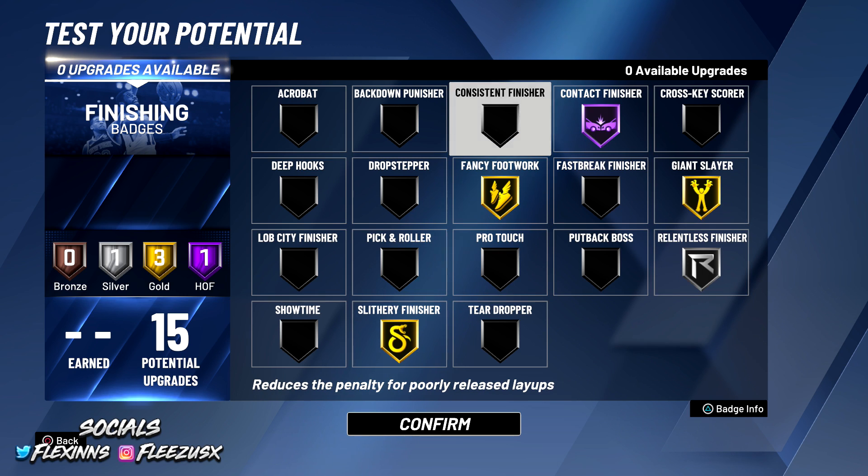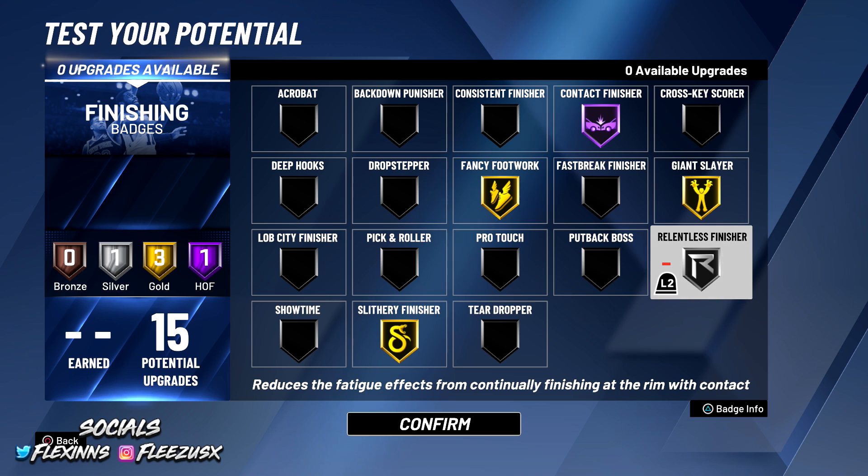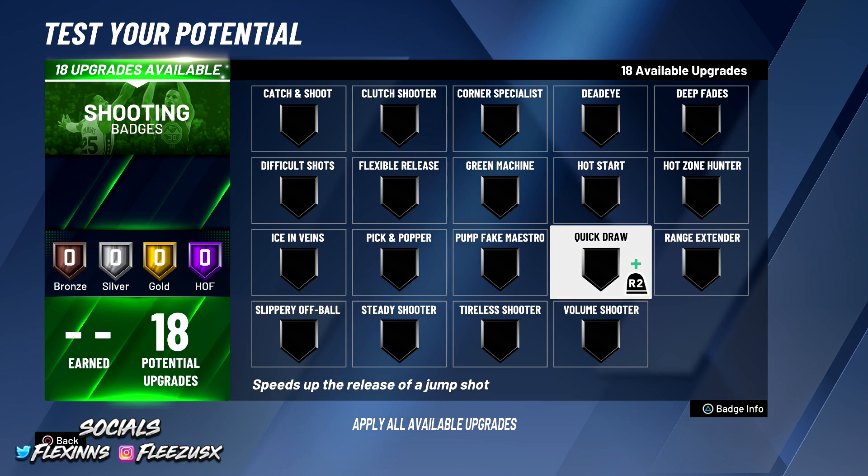So that's it for finishing badges — you've got 15 total: one Hall of Fame, three gold, and one silver for Relentless Finisher. Relentless Finisher isn't the most critical badge, but it is important if you want to save stamina, because you're going to get tired.